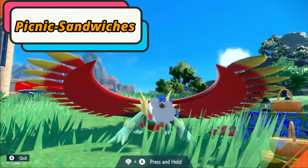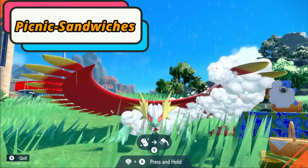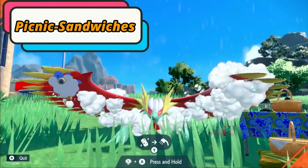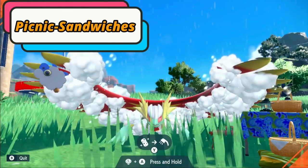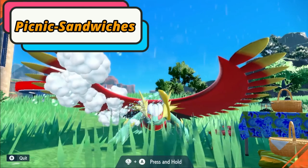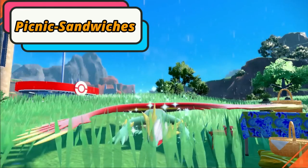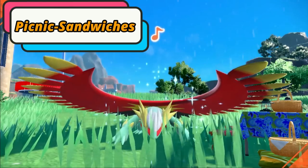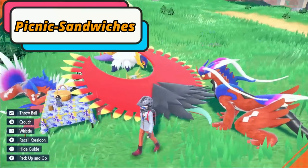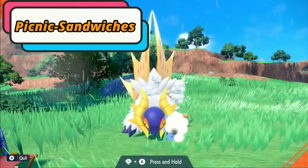There are also vendors throughout the cities that sell food giving the same three types of buffs you'd get from making sandwiches yourself. So you can just go buy a sandwich in town instead of hunting down ingredients. You can find Egg Power level 1 and 2 at vendors — I haven't seen an Egg Power level 3 vendor, but one and two are available.